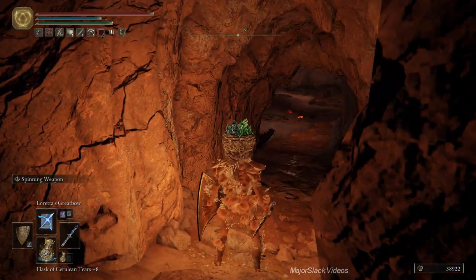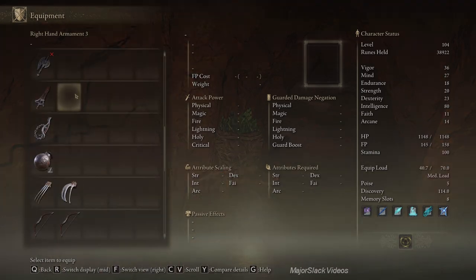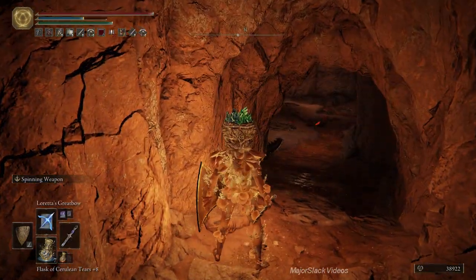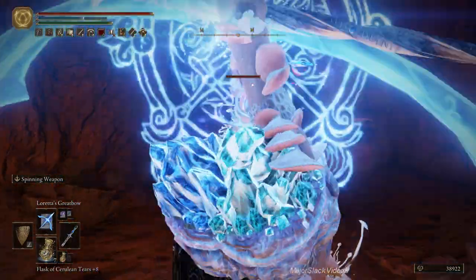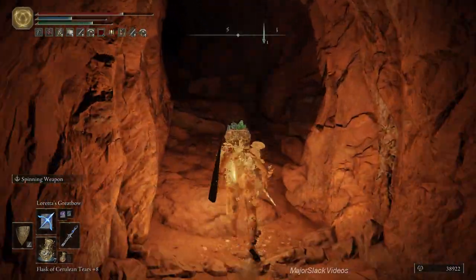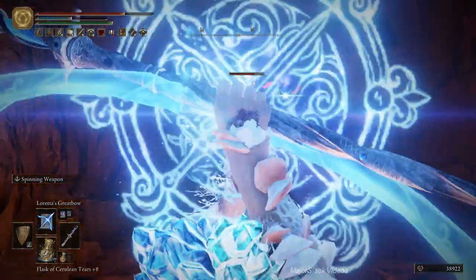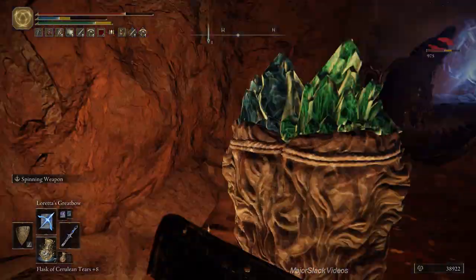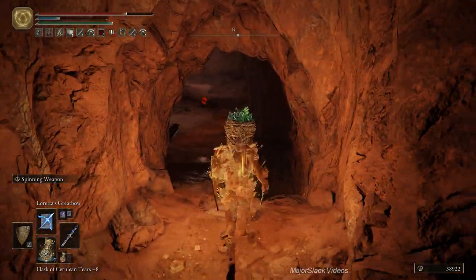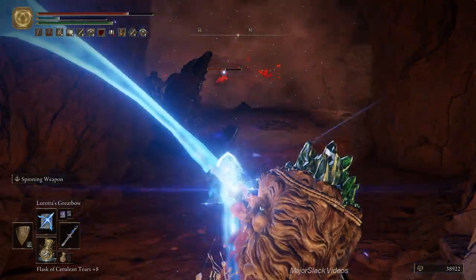We're going to jump down. Let's buff up with a little bit of Golden Vow here — just want to take this thing down fast. Jump down, grab it, charge up your shot. Boy, it came at me right away. You can charge your shots with Loretta's Bow by the way — just hold down the attack button and when you see that little glow, boom, it's charged.